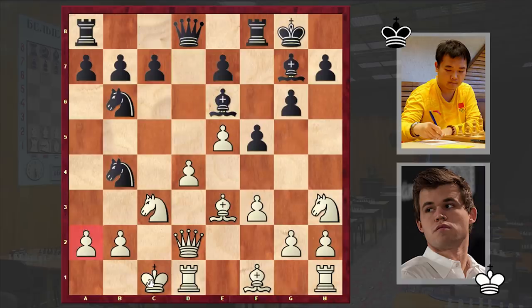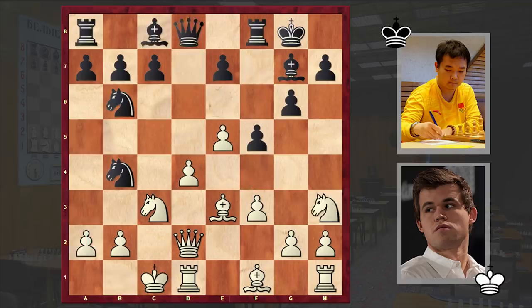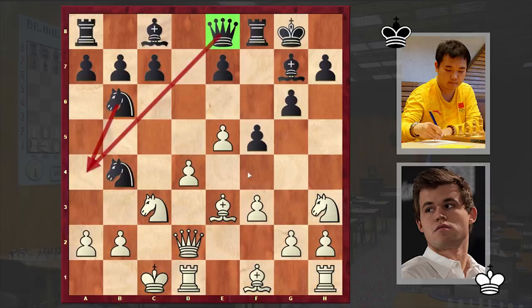Black is attacking the pawn on a2. If Kb1 then Qd7; if Nf4 then Bf7. But in our game we have the interesting Qe8 move. From e8 the black queen can not only support the black knight to jump on a4, but also black can put his queen on f7 and put pressure on a2. This is something which we are going to see in our game.